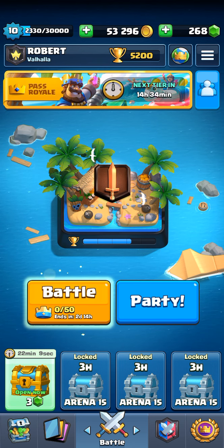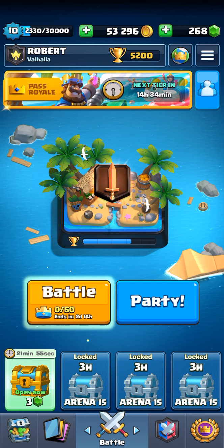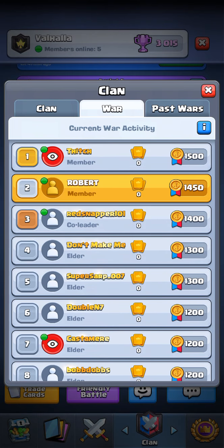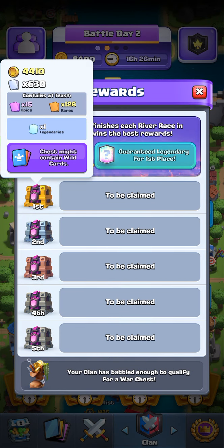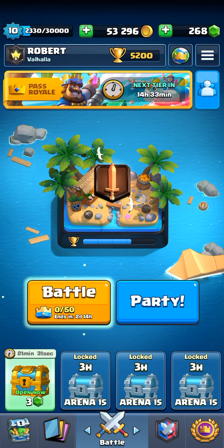Clash Royale is a battle royale game where you have a deck consisting of eight cards — legendary, common, rare, or epic. You use them in battles to gain trophies, gold, and diamonds. You can also join a clan. I've joined a clan named Valhalla. You can play Clan Wars 2 with your decks, and at the end of every season you get a legendary chest with gold and other rewards.